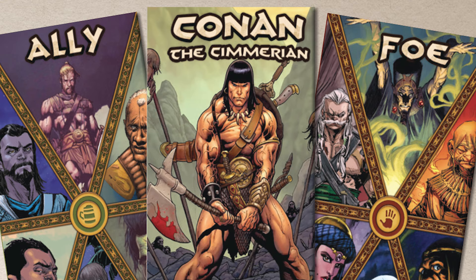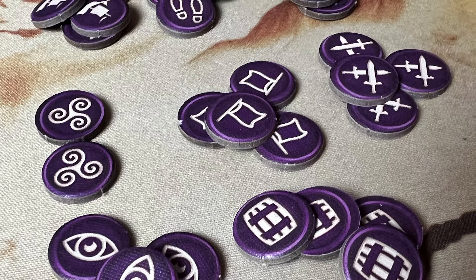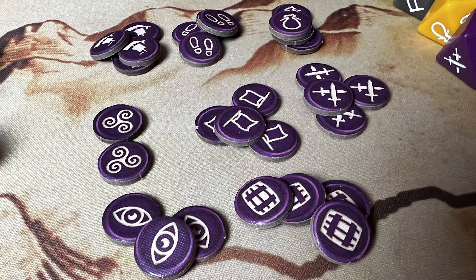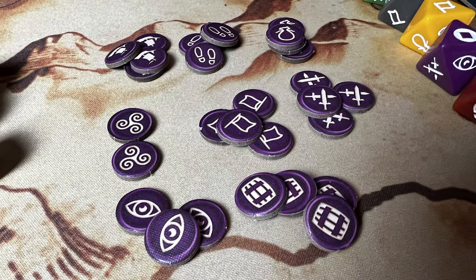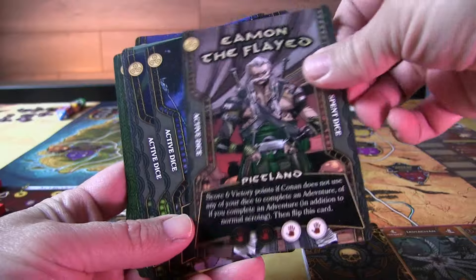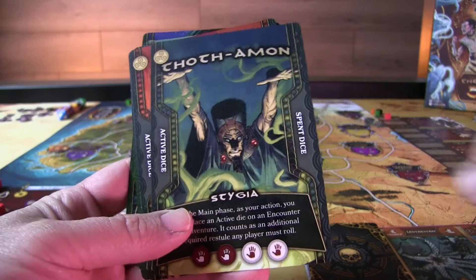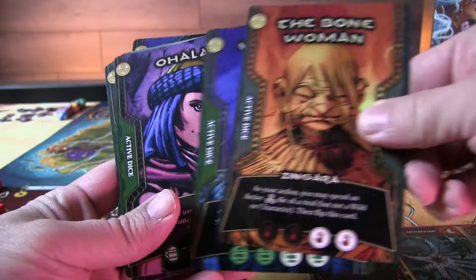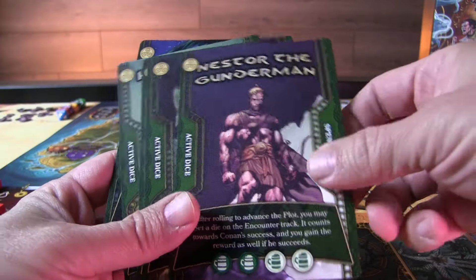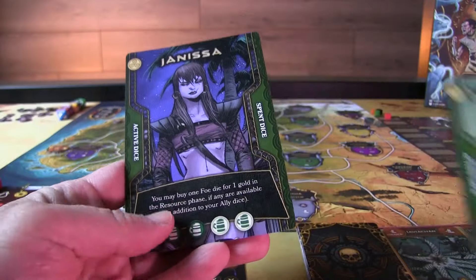It is a dice chucker, but you're not stuck with your dice rolls because you have fate tokens that help you alter your faces, giving you a chance to change results. Each of the characters has different special abilities at the bottom of the card, and you may be flipping cards through the course of the game — for example with Conan when you use his ability. They're all very informative and tied into the lore and things happening within the Conan universe.